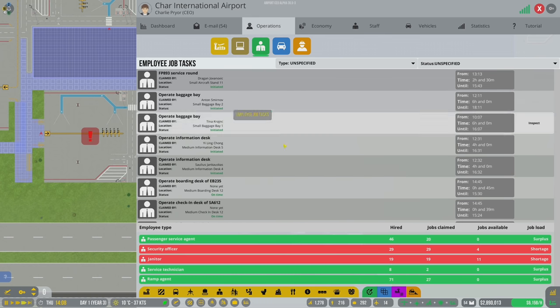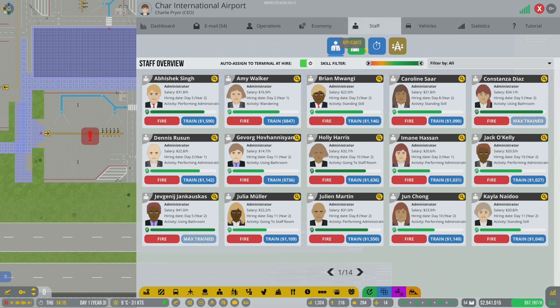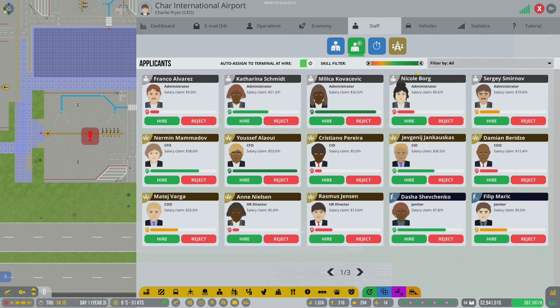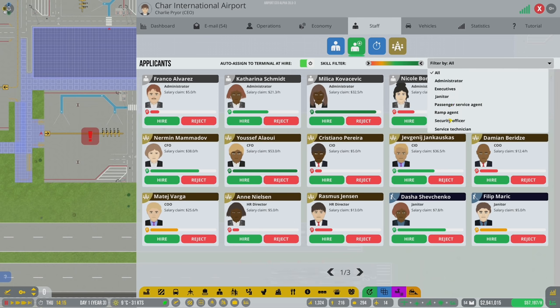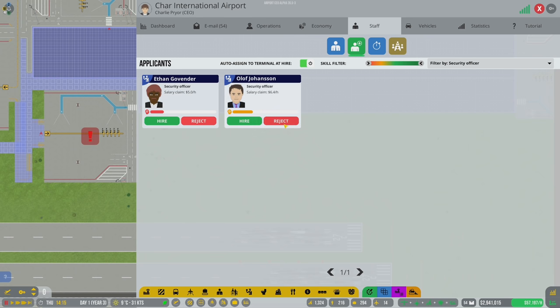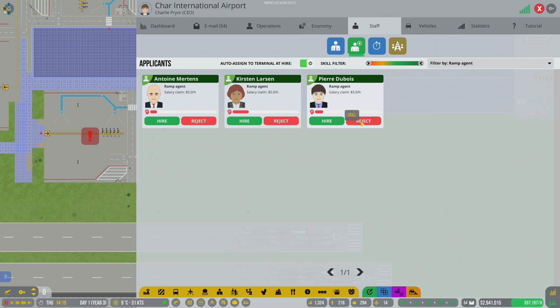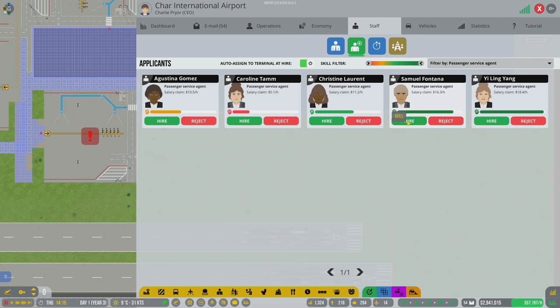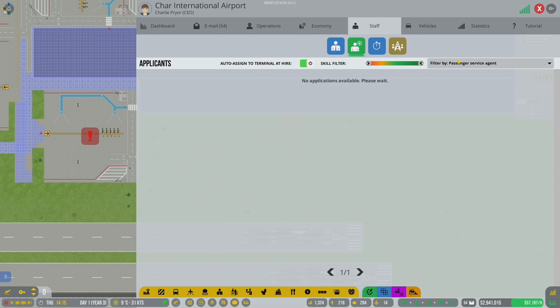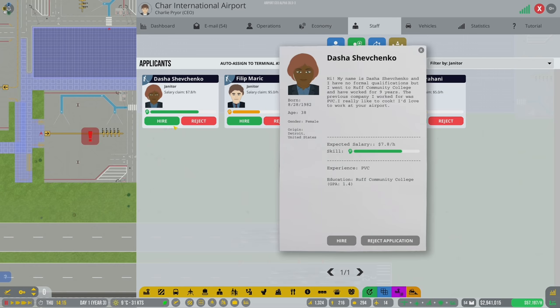Let's see how our tasks are doing - there's a shortage in janitors and security officers. Let's go ahead and get some more security officers. We're also going to need tons of ramp agents and passenger service agents - let's hire the good ones. And janitors - hire the decent ones to get them in there to clean things up.